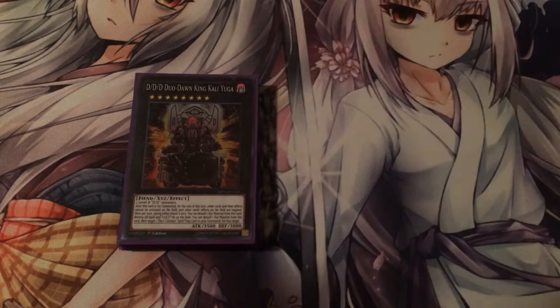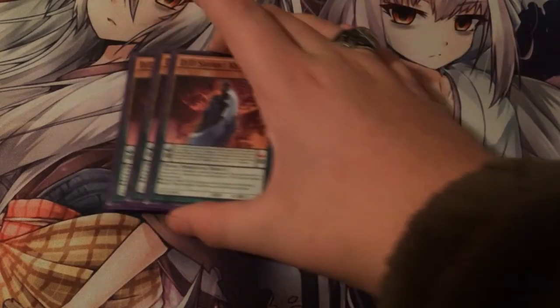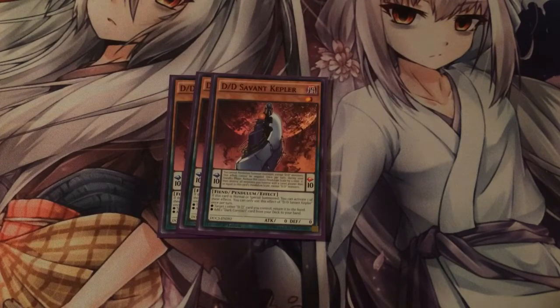Let's get into the deck profile. First, you run two DDD Savant Kepler. This card's really good. Whenever you normally special summon it, you add a Dark Contract from your deck to your hand. That's really good just for getting Dark Contract of the Gate and all the different combos you can do with that.